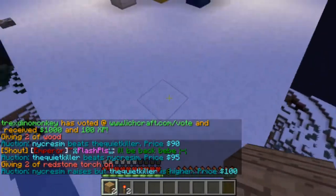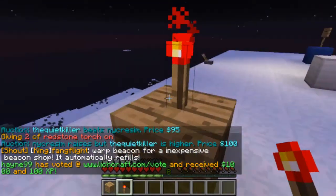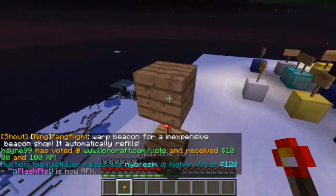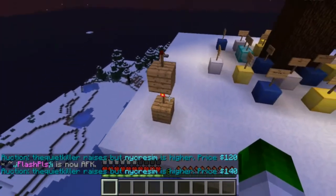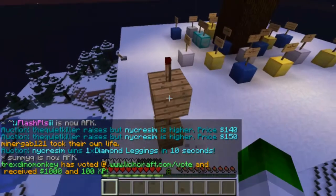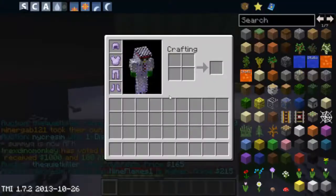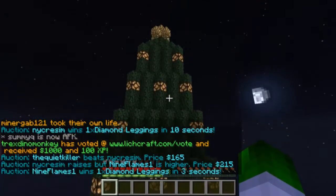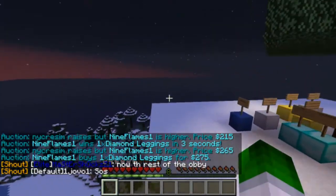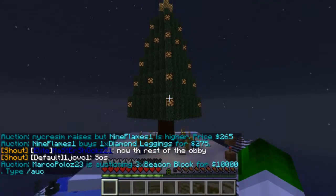So basically what inverted means — you have a block down and you place a redstone torch on it, and as you see it's on. But if you place another block on top of that torch and put another redstone torch on, you see this cancels out the first torch, so it's inverted. So for every single line of torches, I had to place out blocks, redstone, and repeaters to light up every single redstone lamp. Merry Christmas, Lichcraft staff and the whole Lichcraft family.